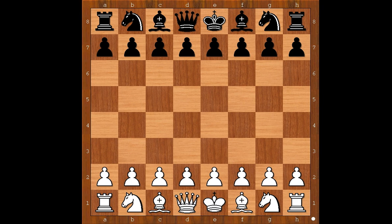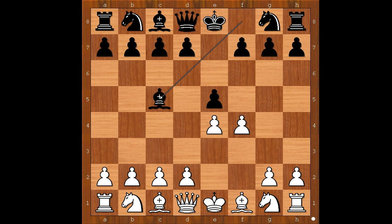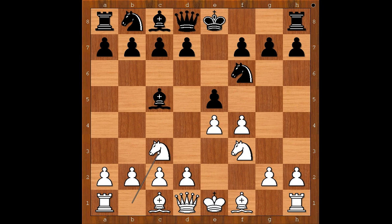Emanuel Laska had the white pieces and he started with E4. Jay Muirhead played E5, and now F4 — King's Gambit. Bishop to C5, King's Gambit declined. Knight to F3, Knight to F6, attacking the pawn on E4. White to move. Knight to C3 is the most played move, defending the pawn on E4. Laska played fxe5 in order to play D4.